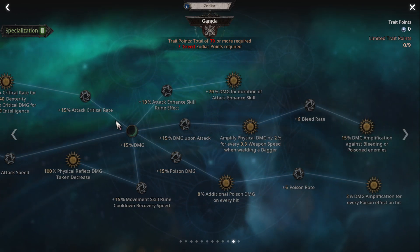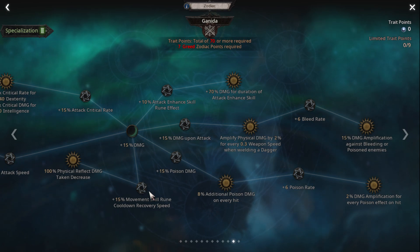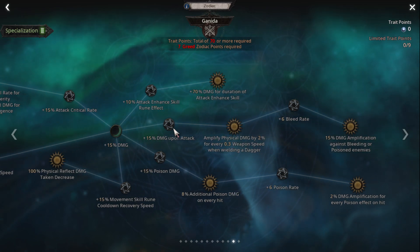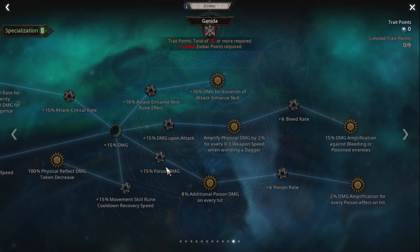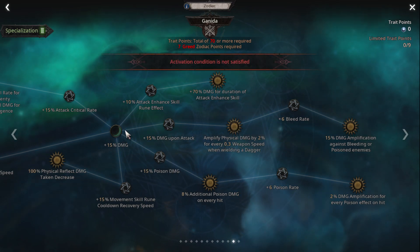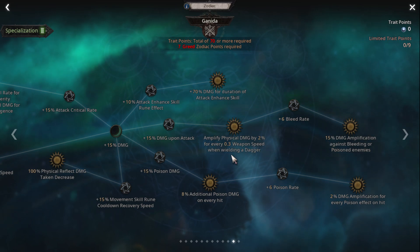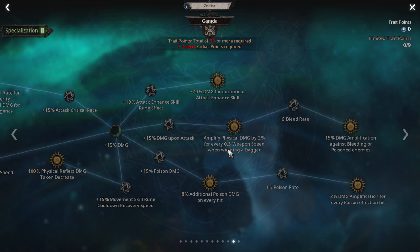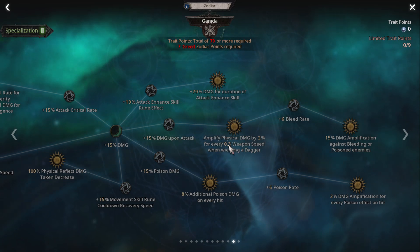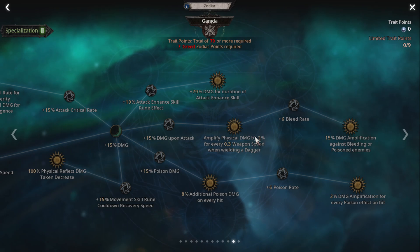For extra points, if you use your dodge skill or evasion skill a lot, you can also upgrade this one — 15% movement skill rune, cooldown recover speed. And damage upon attack. For a player who uses poison, you can add poison damage here, depending on the player. This one also good — we have physical damage by 2% for every 0.3 weapon speed when we are a Darker type. Every 0.3 weapon speed — I have around 2%, so that's gonna give around 7 times 2: 14%. Okay, that's a lot.